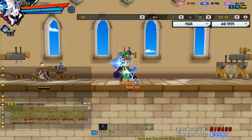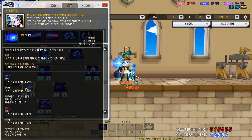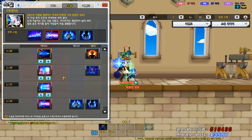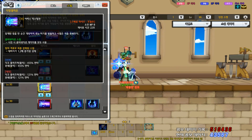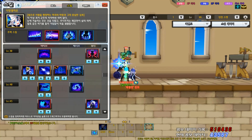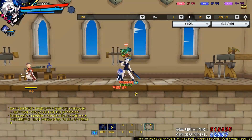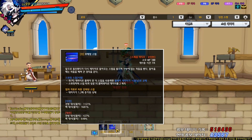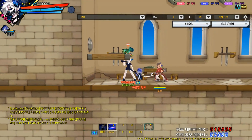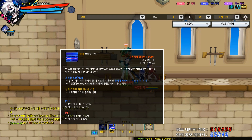Phantom Circle is gone. New skill: Boomerang Step. What does Boomerang Step look like? It seems it's just what it looks like — go forward then go back. Yeah, a little tenacity skill.